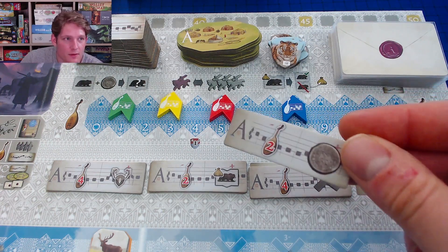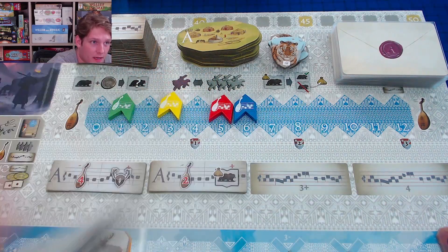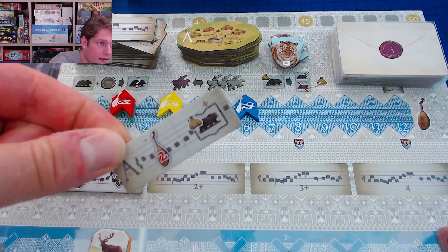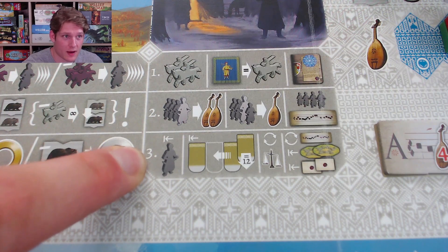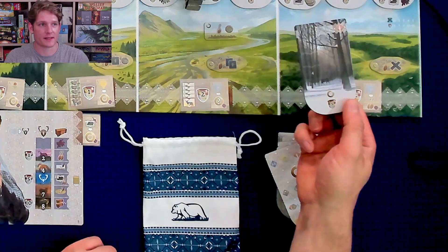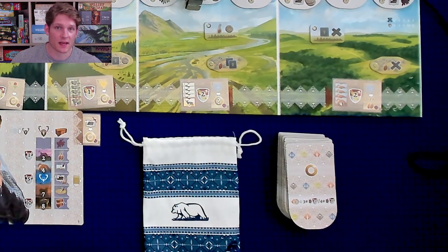In the winter tile draft, blue could buy any tile — for example, gaining a coin and moving back two. Then red might take a tile giving an outpost and moving back four. Yellow takes what they can afford, gaining a fur and going back two. Green cannot afford the final tile. After the draft, everyone's Cossack moves back to the start of the Siberia track. Empty spaces from purchased landscape tiles are filled by sliding remaining tiles left and filling new spaces from the right draw stack.